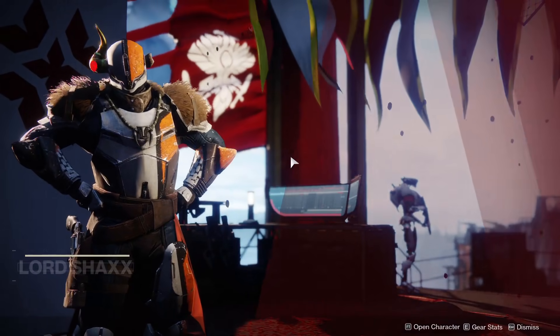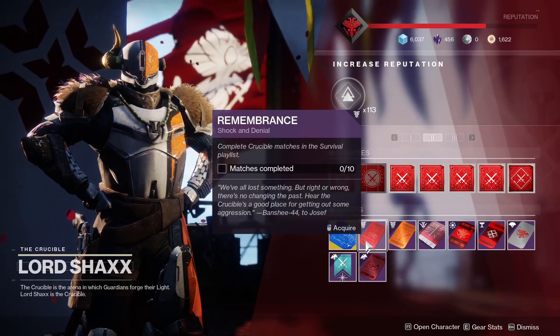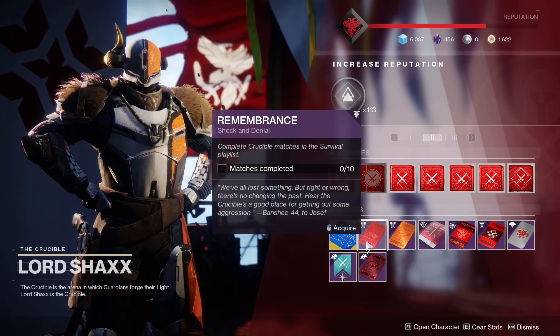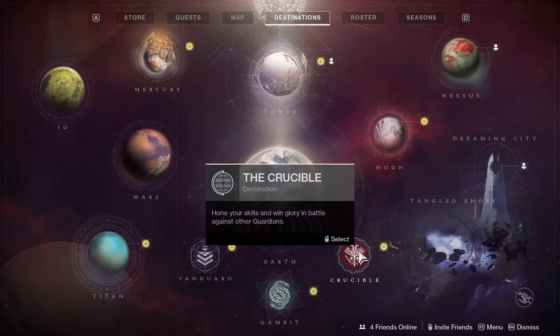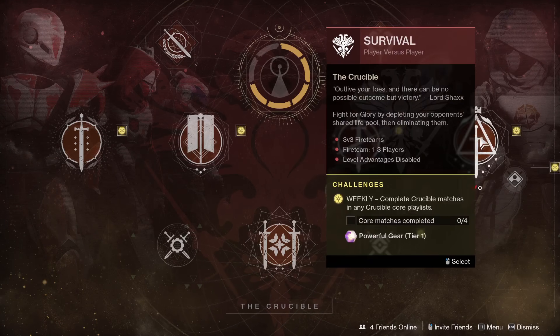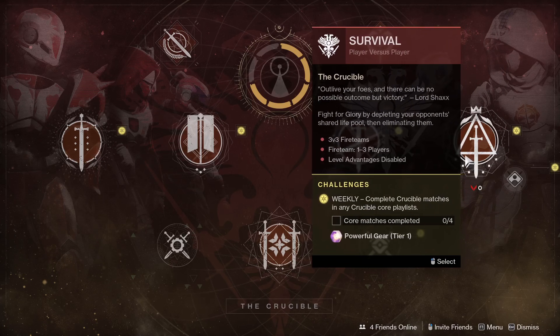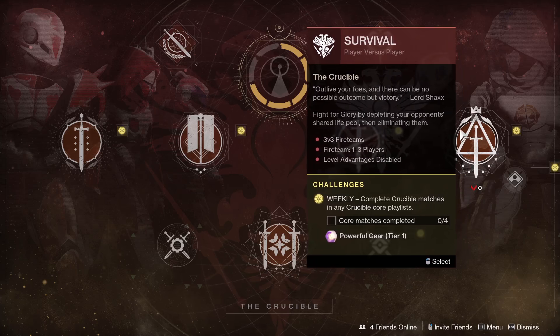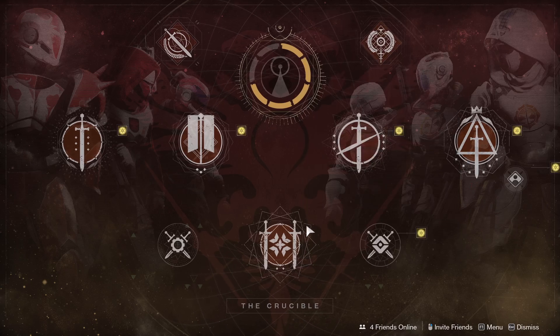In order to get your hands on this beast of a weapon, you're going to have to start off by heading to the tower, speaking to Shaxx, and picking up Shock and Denial. This is going to be the first of many tasks you have to complete for him in order to get Luna's Howl. Shock and Denial has you complete 10 Crucible matches in the competitive playlist, a.k.a. survival. You don't have to win, you just have to join in and see the match through to the end.